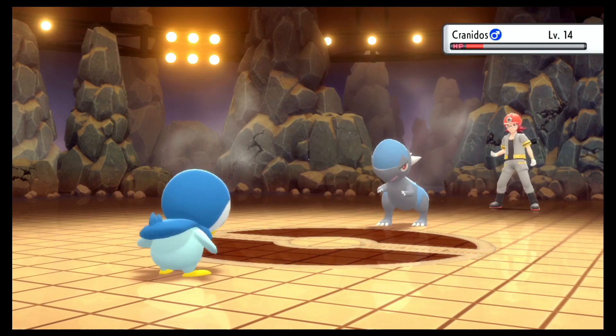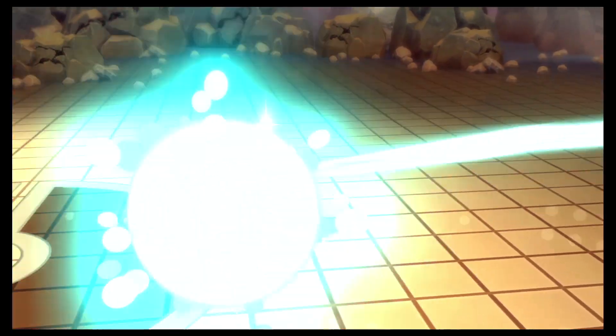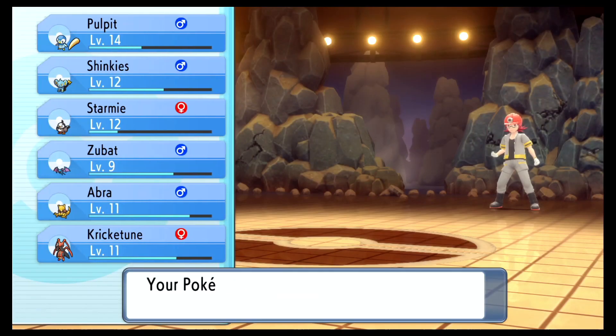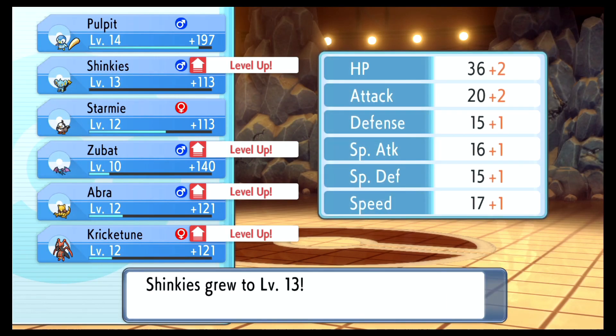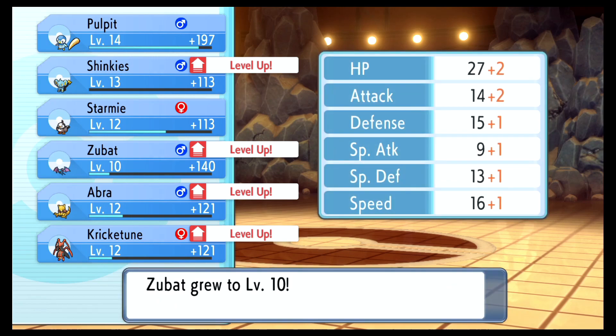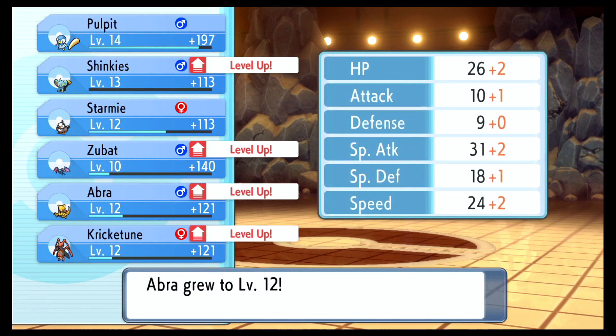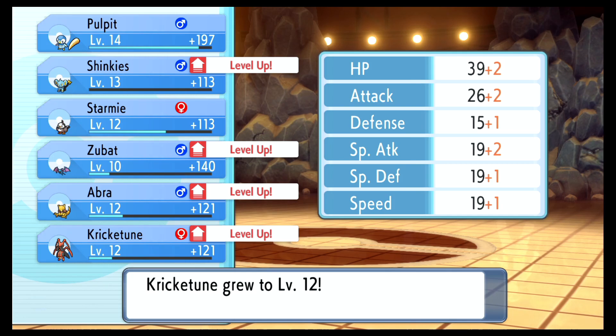Okay, there we go. And with that I think it's done. I'm surprised Quick Claw didn't activate at all. I don't know exactly what the chances of Quick Claw activating are, but I would have expected something at least. Hey, Zubat leveled up — and it learned Mean Look! I believe that means a Pokemon cannot escape the battlefield. That's actually a pretty interesting move.